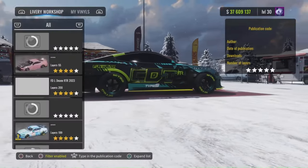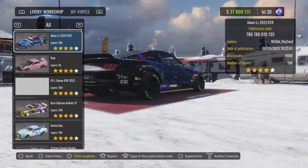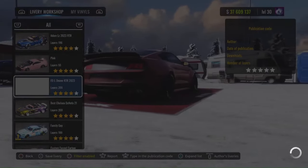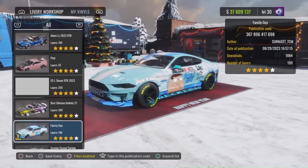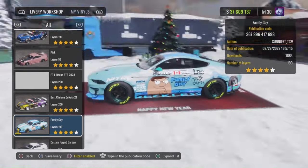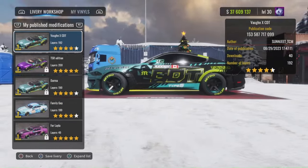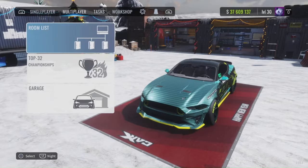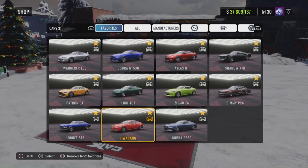I would also appreciate it if you showed some support and love on my liveries that I've created for this car. I can also show you the liveries that I've made for the newer car as well. One of the liveries at the top of the list right now is obviously gonna be this Family Guy livery — look at the top right, you'll see the code and then my name as the author. One of the craziest liveries I've ever thought of making. Didn't know it would go this far — please show your support and download my liveries. I'll show you the liveries for the S650 while I'm at it.